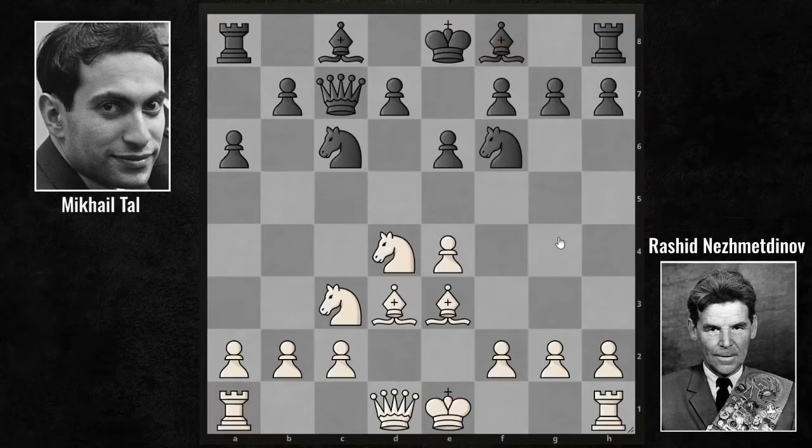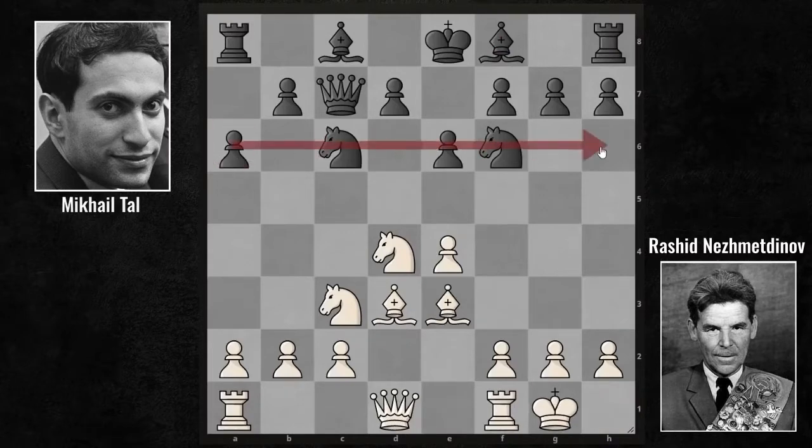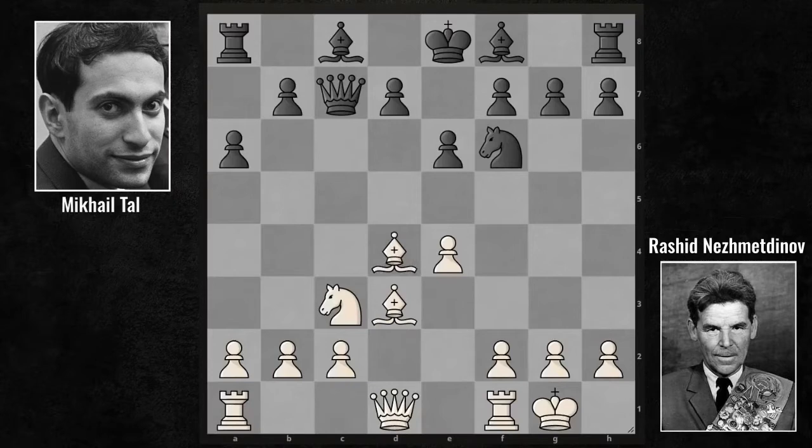Now, after Knight F6, kingside castling. Here, we see Tal playing in a narrower space. For this reason, the strategy of exchanging pieces with Knight D4 would be a very principled approach. In return, however, your opponent would have an excellent central Bishop facing both sides of the board.